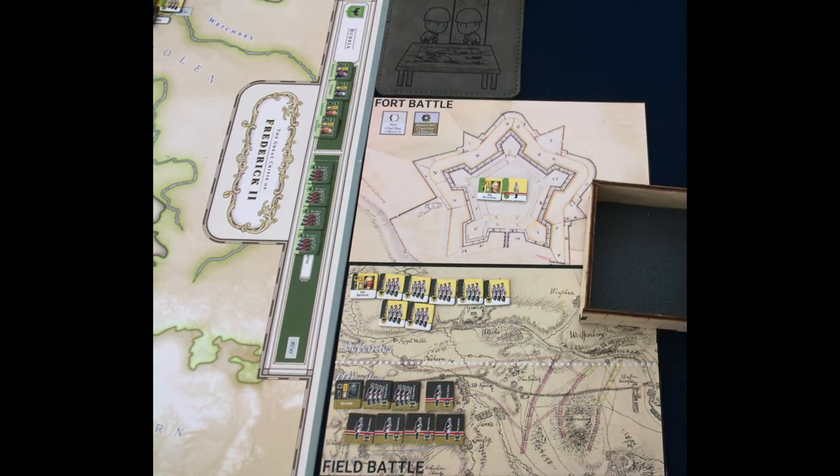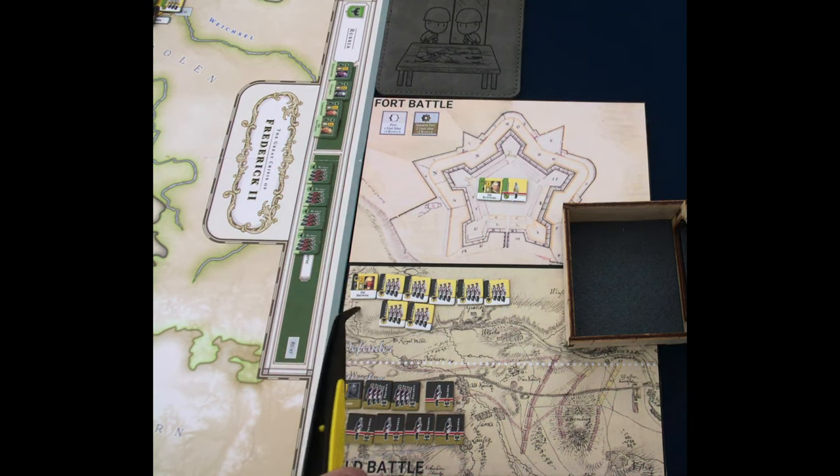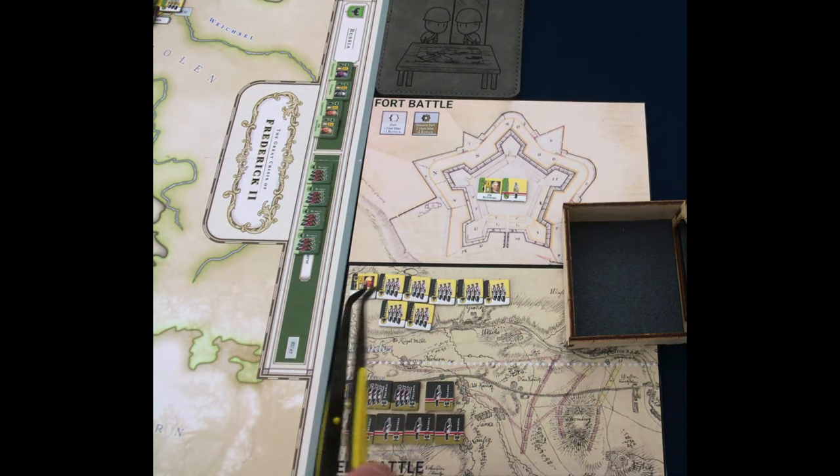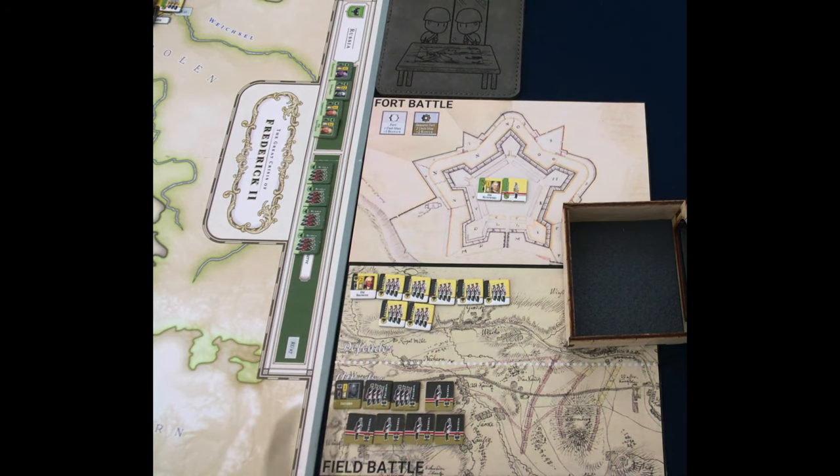Knocking the dice tower around — let's get that back in alignment. Now the Austrians will get to attack. Brown has a tactical rating of two and I believe this applies to all eight units here — he can use that plus two for all eight of those units. Let's roll eight dice and see how the Austrians do.